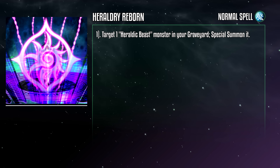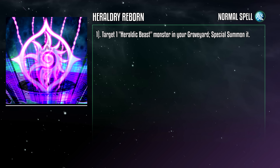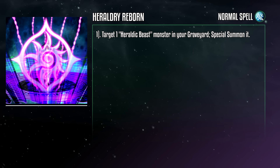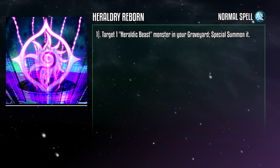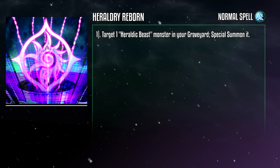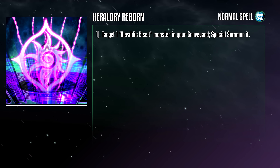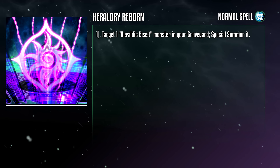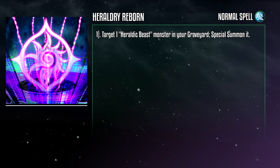Heraldry Reborn is a normal spell card that targets a Heraldic Beast monster in your grave and special summons it. It's an on-theme Monster Reborn — doesn't really do anything except get your monsters back, with the best target being Leo because you get that search again. It's a good search target off of another effect we'll get into later, but on its own, not much to write home about.